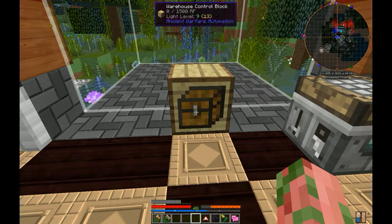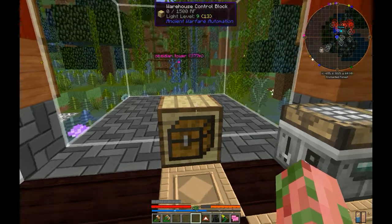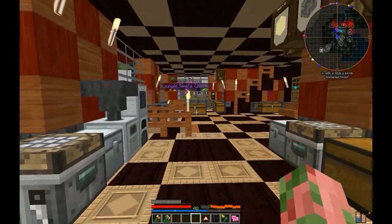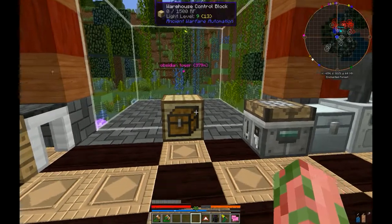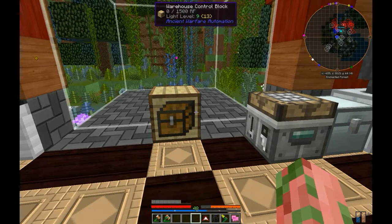You can filter items. It has automation so you can automatically pipe things into and out of the warehouse. You can hook up an automatic crafting table. The best part is just that you have all of your items together in one place, so you don't have to have a whole bunch of chests taking up tons of room and not remembering which one you put the item you need.